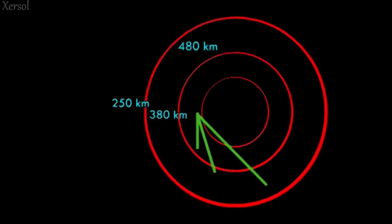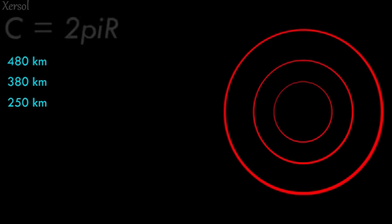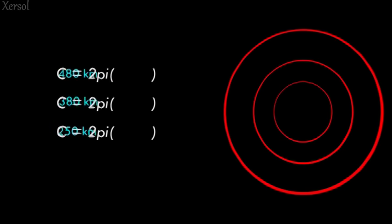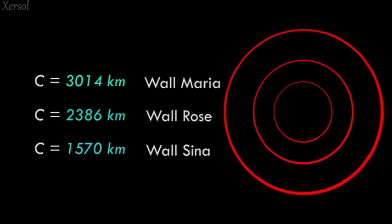We can find the length of these walls by finding their circumference using the formula C = 2πR. Plugging in our radii for each of the walls shows that Wall Sina has a length of 1,570 kilometers, while Rose has a length of 2,386 kilometers, and Wall Maria has a length of 3,014 kilometers.